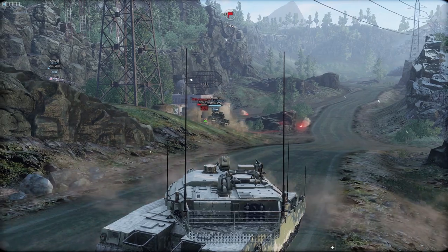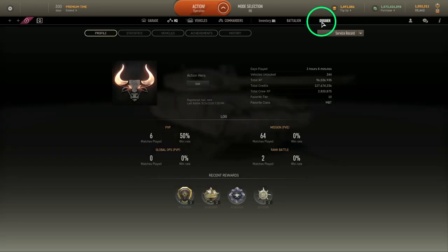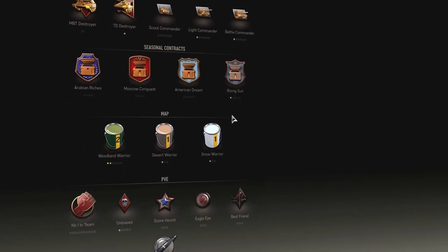Once you master the Special Operations mode, you can start attempting to unlock the true prizes behind it: the Achievements. Each Special Operation has several achievements available, which require you to meet certain conditions in exchange for exclusive prizes such as camouflage, player avatars, or titles. Obtaining these is a badge of honor and a mark of a truly skilled PvE player, which is why the achievements are very difficult to obtain.